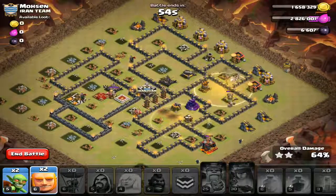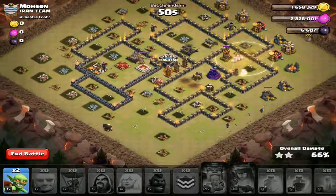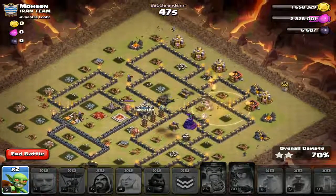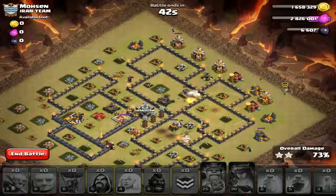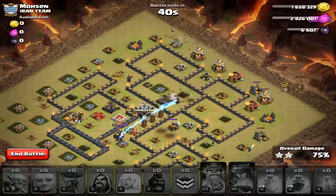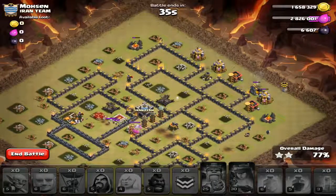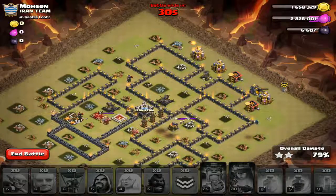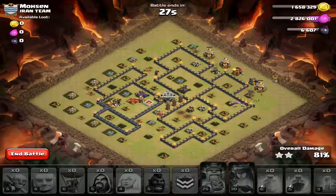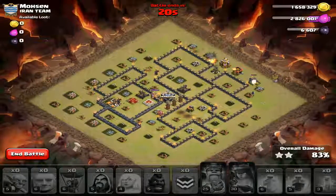That queen going the wrong way compromised me. I still even have these two giants I didn't drop — get those down and see if they can tank for those teslas in there. I just don't think I have enough juice though. Looks like the queen got on the town hall, which cost me the three star. These wizards should take out a little more trash before time runs out.